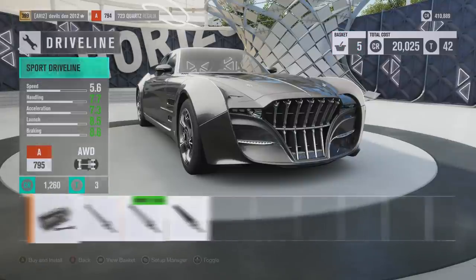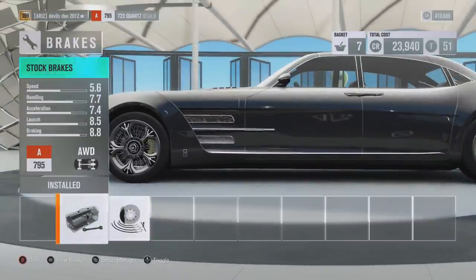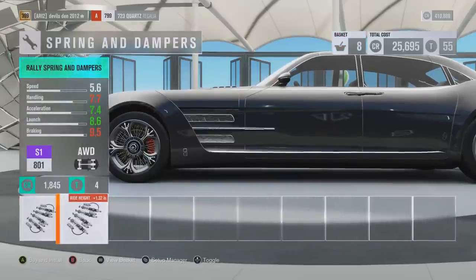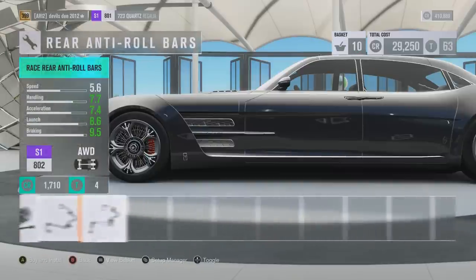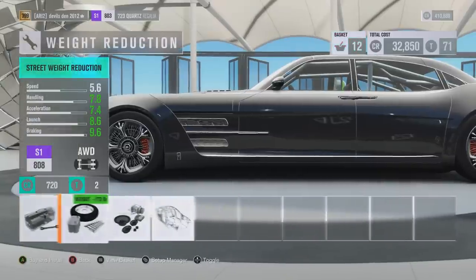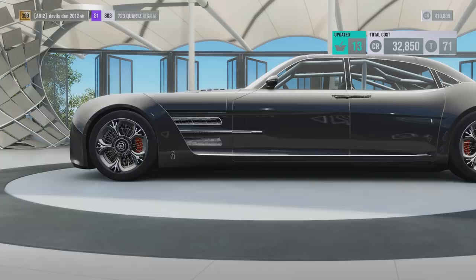Race transmission, race driveline, and race diff. Looking at the PI, I think I'll definitely be putting this in S class. After upgrading the brakes I'm almost out of room — I want to put some power into it so I'll push to S1. Going to do all of the platform handling upgrades, put a roll cage in to tighten it up and stop that wobbling. Race weight reduction brings us down to 4,326 pounds.